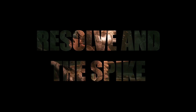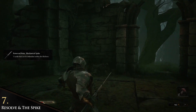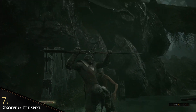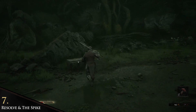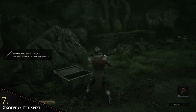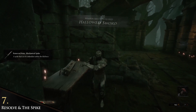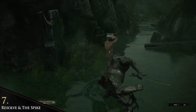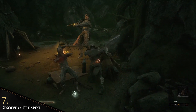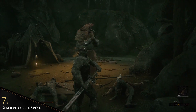Resolve is another stat, next to your HP and stamina, that changes through your shell — you can have up to 4 resolve points. Resolve is important for parrying enemies or for using a special attack like the Mechanical Spike. The spike is one of the most important weapon tools you can find in Mortal Shell. Once forged into your sword it becomes your strongest attack: with the spike you have iframes, every enemy attack passes through you, the damage is very high, and it can stagger every enemy and boss.